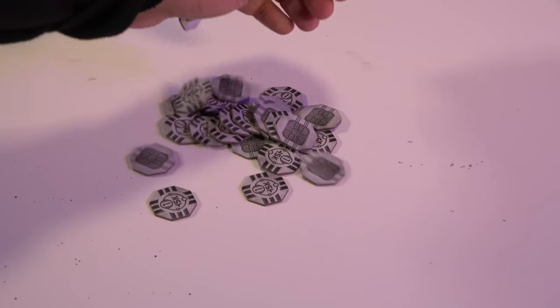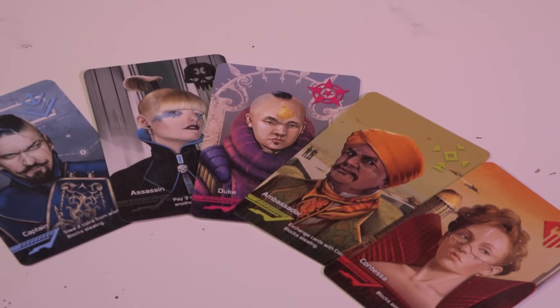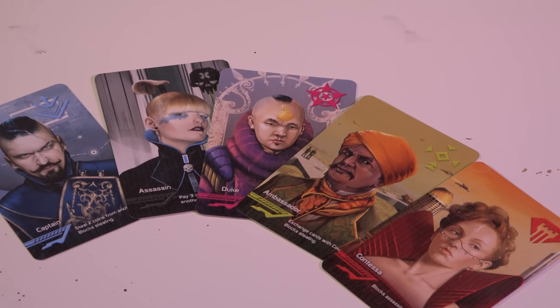Coup's rules are simple and can be learned by playing, as the card abilities are listed on them, making this game a breeze to play. Just like with Cards Against Humanity, there are tons of opportunities to make lifelong enemies — what more could you want from friends you haven't seen in ages? I wonder how my friends are doing.